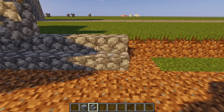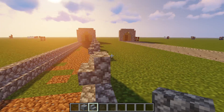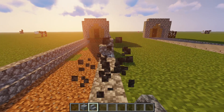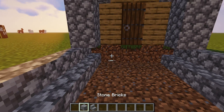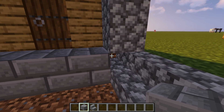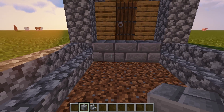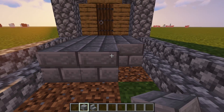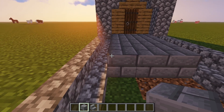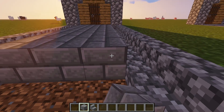Now let's do the same thing on the other side and clean up the mess. In the middle we're going to place stone brick — I'll destroy any grass first, it just makes it look a little better. Just place stone brick in the middle three. It's very simple.